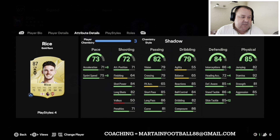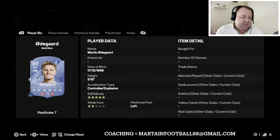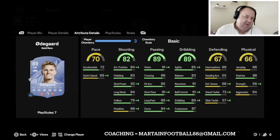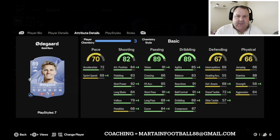Odegaard is very similar to Bruno Fernandez — just left footed and on the other side. The two star weak foot is a little bit of an issue, but he has lots of good stats going forward. You could put a Shadow on him as well.